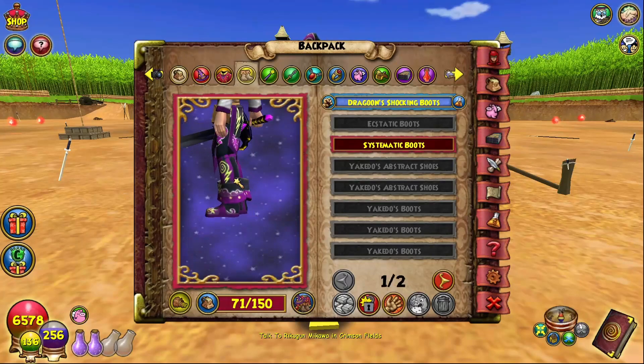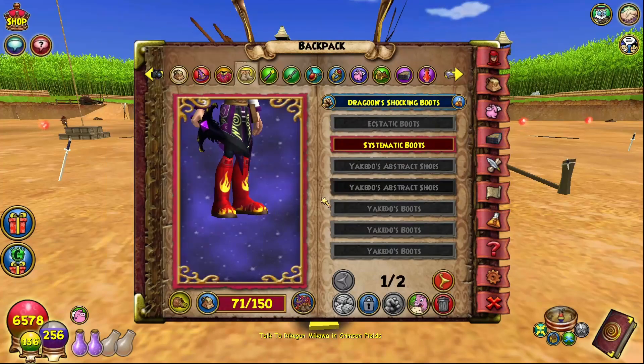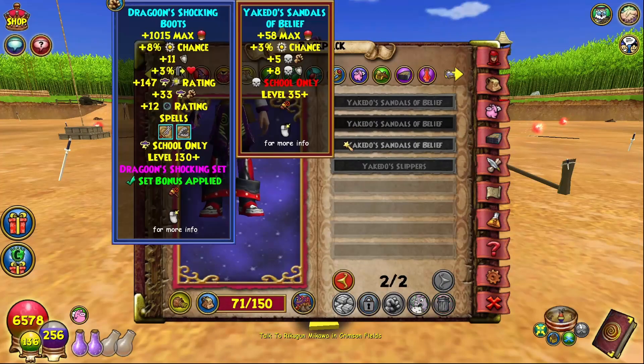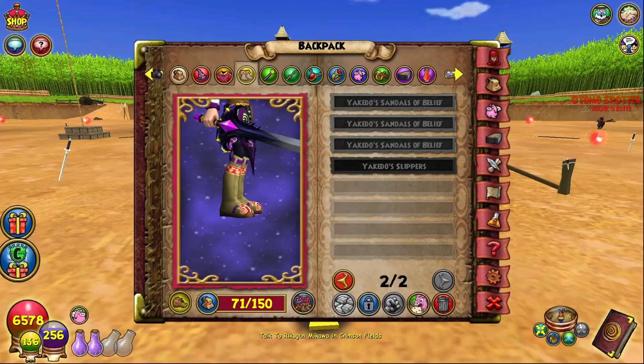Now for the boots, we got the Ecstatic Boots, the Systematic Boots, the Yakido Abstract Shoes twice, the Yakido Boots three times, which is pretty cool, and the Yakido Sandals three times, which is the main thing people farm this boss for. And we got the Yakido Slippers once.